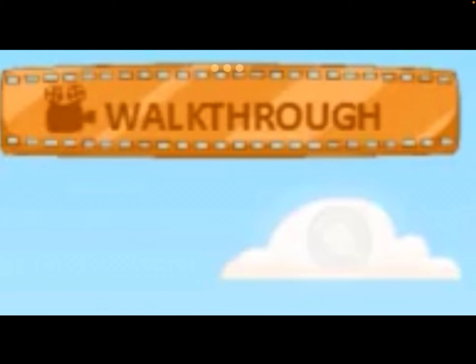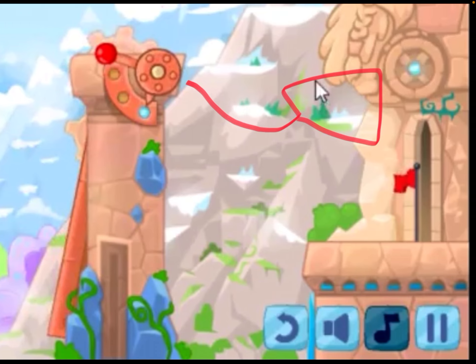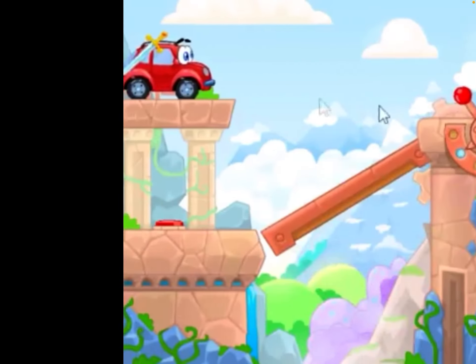In level 8, the wheel can be found underneath the walkthrough button. Make sure the platform is like this. Then click on the blue circle on the wheel on the stone thing, revealing the mini car.